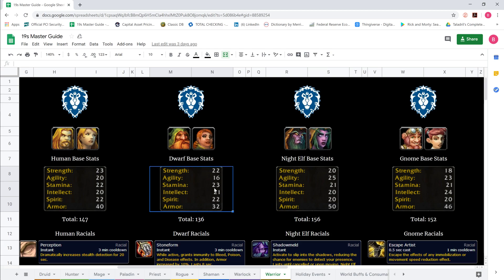Stam has the least spread at just 2, agility has a spread of 9, and strength has a spread of 5. Overall, human, night elf, and gnome are roughly equivalent, with night elf having the best overall combination of these three stats.